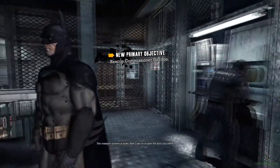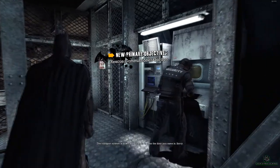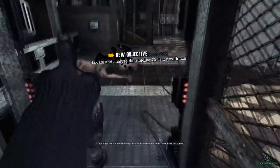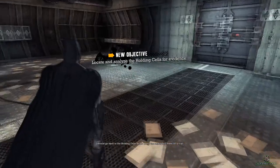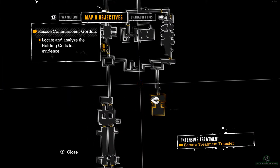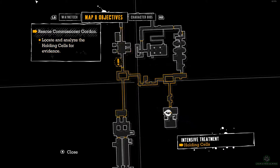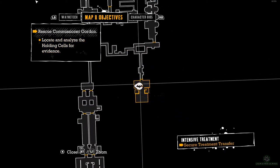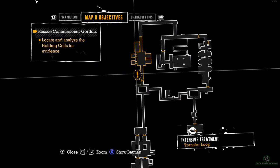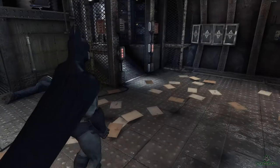Your transport system is down. The best I can do is open the door you came in. So let's go and rescue Commissioner Gordon. I've gone back to the holding cells — Bowles wasn't too smart, he'll have left a trail. Rescue Commissioner Gordon. We've got to go up there.